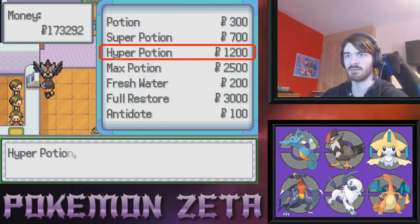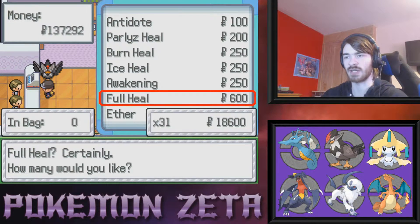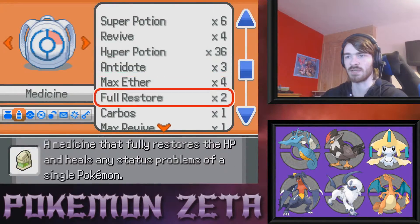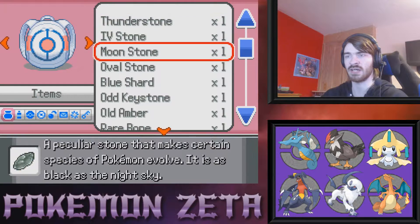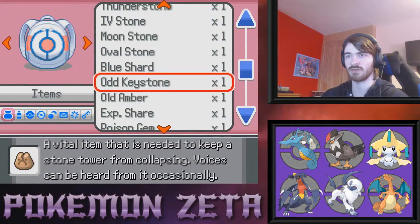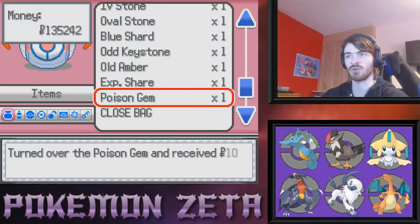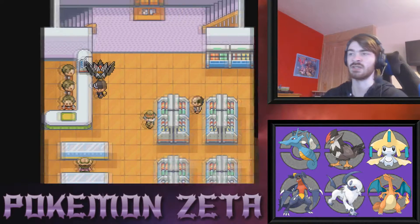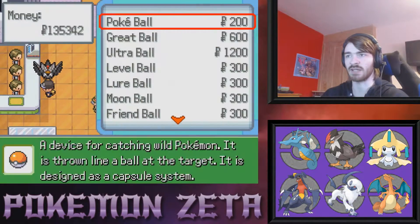I do want some Hyper Potions — I'm gonna get 30 Hyper Potions. Can we get Full Heals? We can get Full Heals! I'll get 30 of those too. We can sell that Star Piece we picked up, and that Carvos because we're never going to use it. Rare Bone — we got that a long time ago, let's start selling. Moonstone — never going to use you. Poison Gem — never going to use you. That's everything I needed to sell out of my inventory.